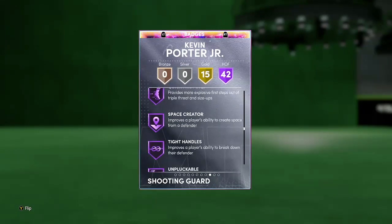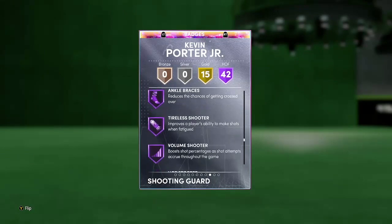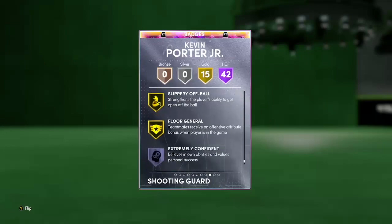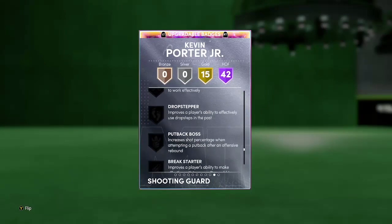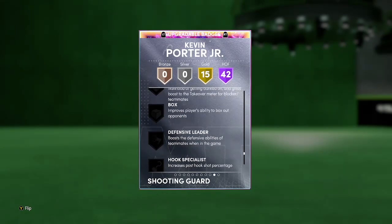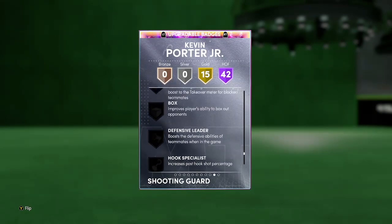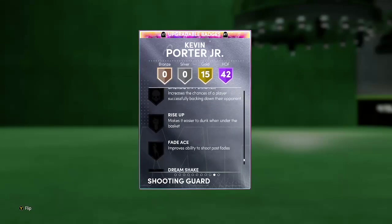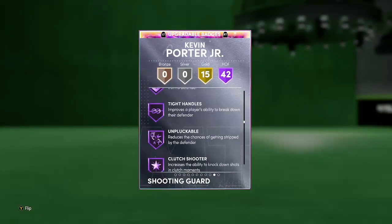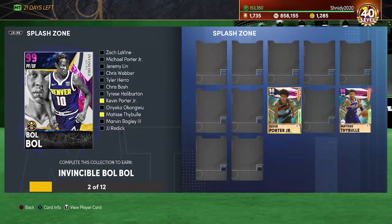He has catch and shoot, corner specialist, difficult shots, chase down artist, clamps, hard foul, interceptor, intimidator, posterizer, blinders — which you love to see — circus, dribble, handle for days, quick first step, unpluckable, tight handles on gold, dimer, bailout, slippery off ball. He's missing interior defensive badges and you'd want to put rebound chaser on him, but besides that he's pretty much flawless.